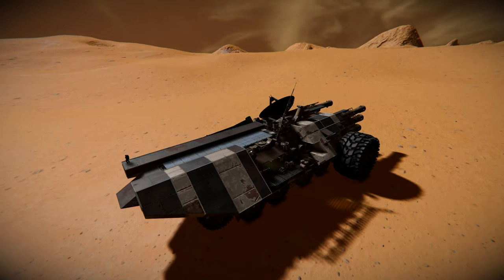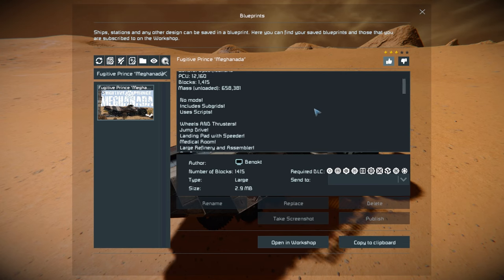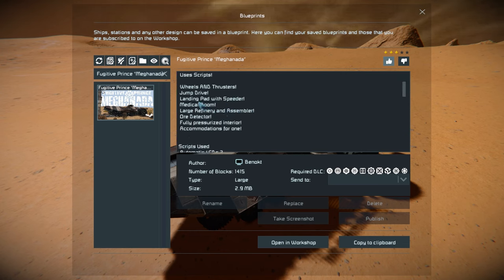Pressing F10 to find it in the spawn menu — the Fugitive Prince is 1,415 large blocks using pretty much all the DLC packs. There's some background lore about it, and apparently this has been a victim of a wave of downvoting, so please don't do that. Down here we've got our specifications and it does use a few scripts, which is how the arm functions.